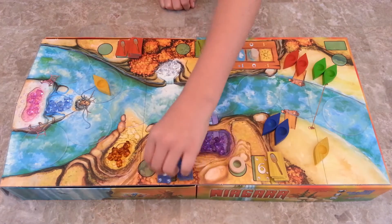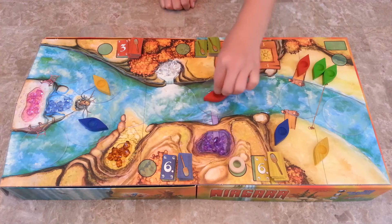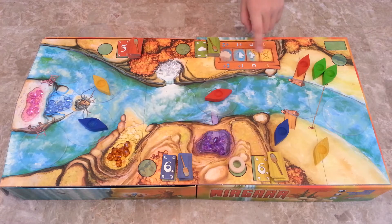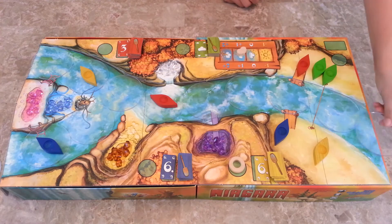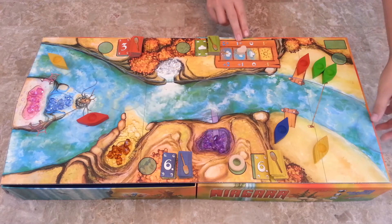Then clockwise goes to the next player. He also moves six and he's going to go here. Then red is going to move three. Then the green player is going to move the rainmaker — they're going to make it plus one. So the lowest paddle card was three, and with the weather at plus one, the river is going to move four. Movement: one, two, three, and four.